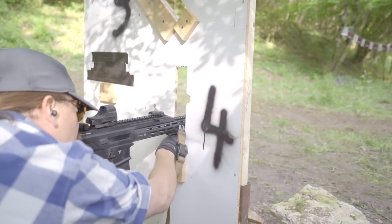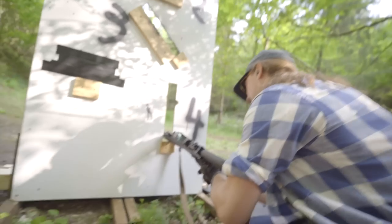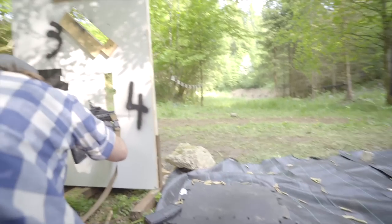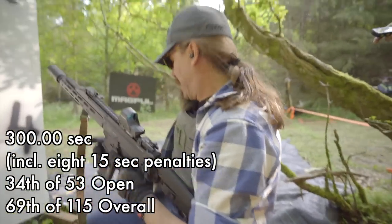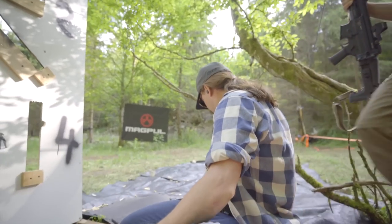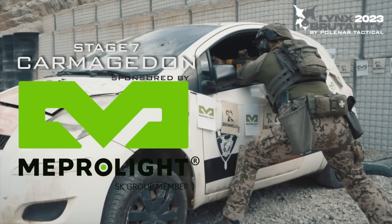The vertical shooting port is definitely the easiest one. I had to reload here, and I actually had a lot of trouble getting the magazine out of the cummerbund — my cover shirt was getting in the way, and I had to put the gun down and yank the magazine out with both hands. Those cummerbund mag pouches are absolutely slower than proper pouches. I ended up timing out here, getting 8 fifteen-second penalties for targets not engaged — I missed 3 rifle plates and there were 5 pistol plates at the very end. But enough people timed out that I was still only 69th out of 115th overall.